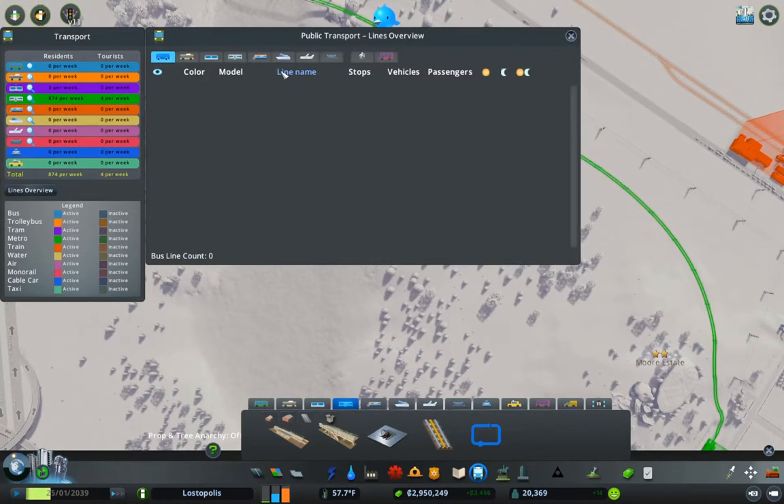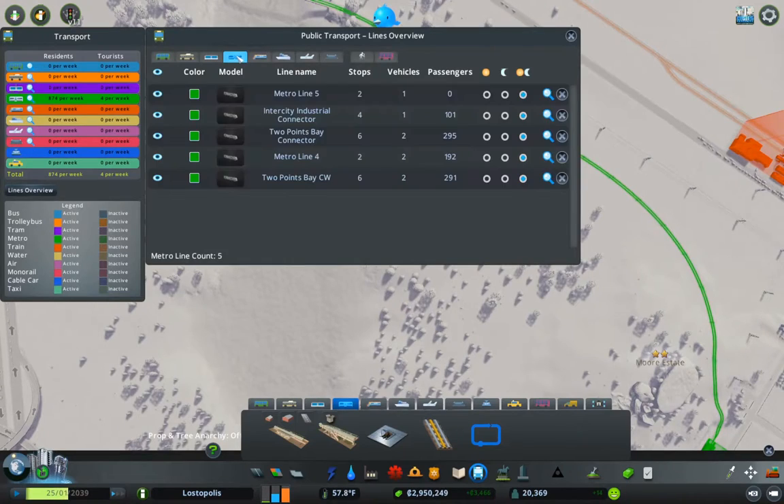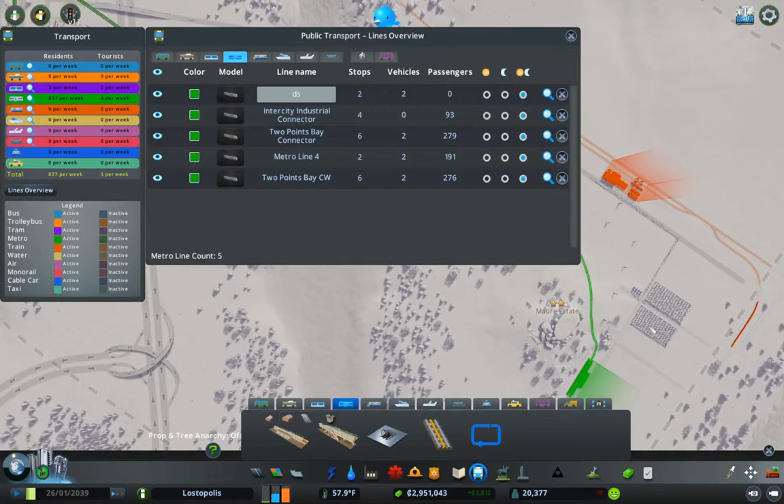Lines overview — metro. This is going to be the Moore Estate Connector. Moore Estate Connector — stops: two vehicles should be fine on there.